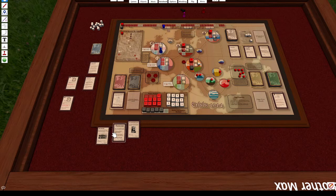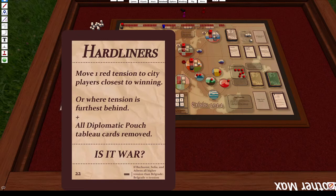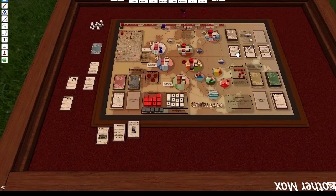The hardliner goes through secret conversations and specifically targets the city closest to winning. If you have a city with five peace points, it will target that city. Additionally, all current diplomatic pouch shop cards will be removed and replaced with a new set of three. There's also a secondary effect: if Bucharest, Sofia, and Athens are all higher tension than Belgrade, Belgrade gets plus one tension. The hardliner also has no stock market effect in this case.